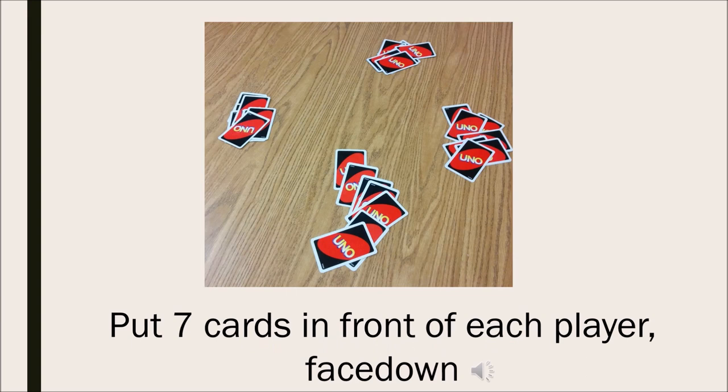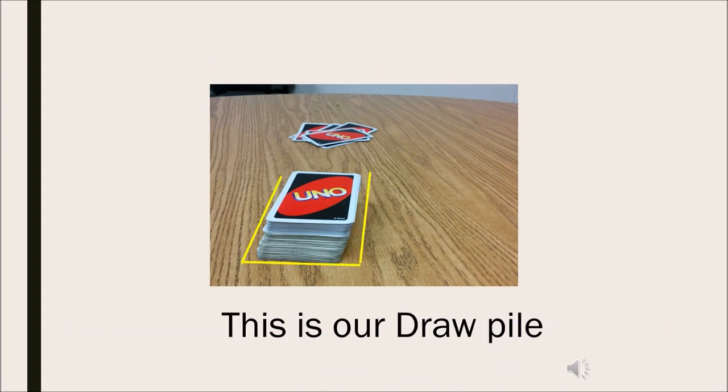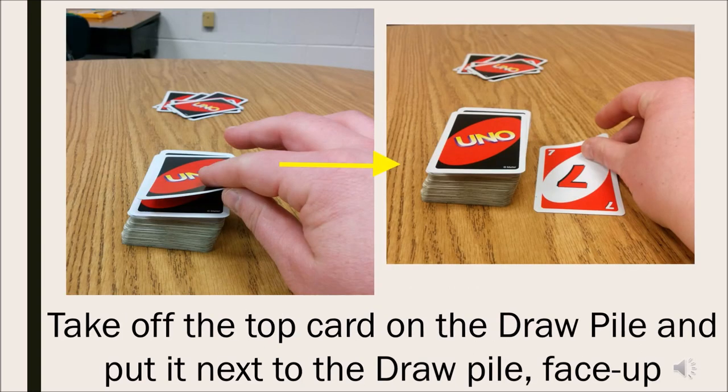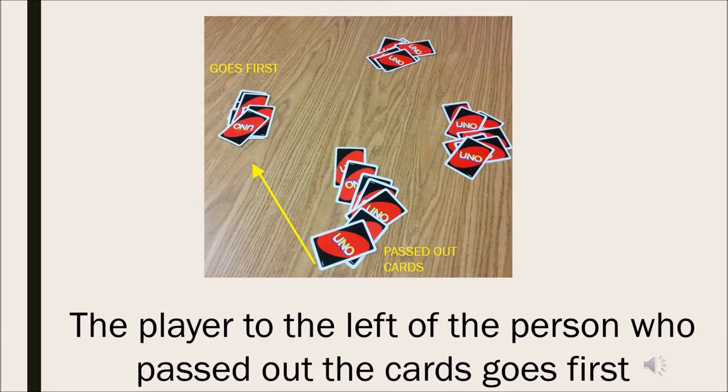Put seven cards in front of each player face down. Put the rest of the cards face down in the middle of the table. This is our draw pile. Take off the top card on the draw pile and put it next to the draw pile face up. This is our discard pile. The player to the left of the person who passed out the cards goes first.